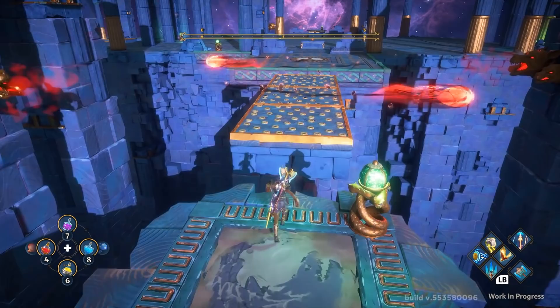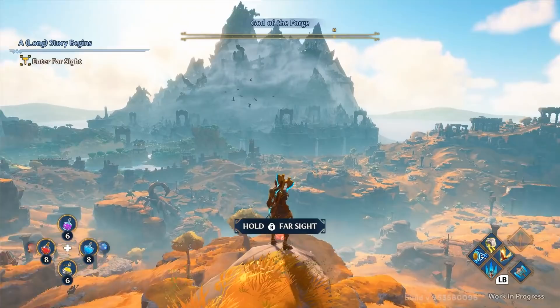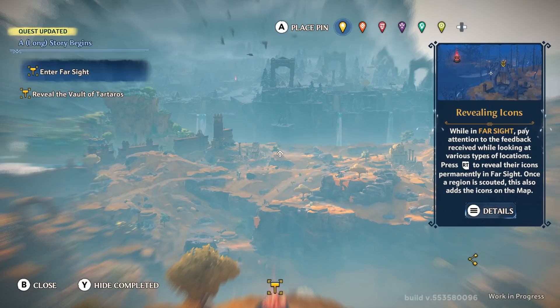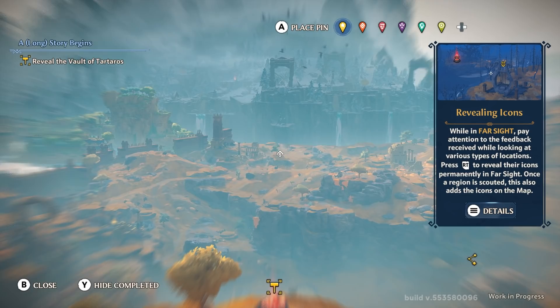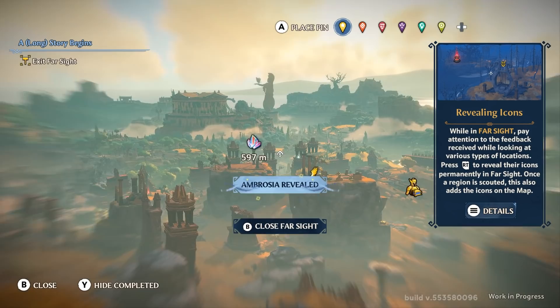Starting off with the very beginning of my play session, they put us on this high vantage point right in the center of the map, and this gave us a good look at the surrounding zone. We had access to one of the seven zones in the game. This is where they also introduced us to the farsight mechanic — just a scouting mechanic you should be familiar with from pretty much any open world game in the past 10 years, very popular in Ubisoft titles. Basically, you peer through this enhanced vision and are able to mark various points of interest and items on the map.